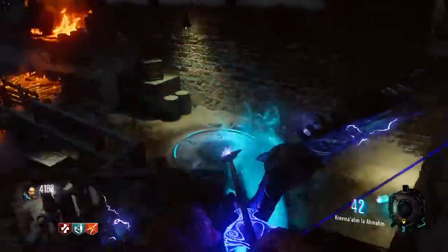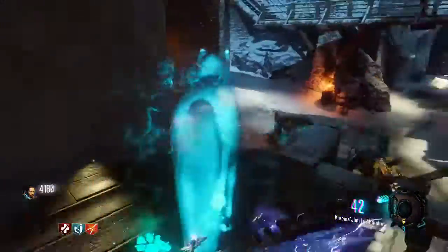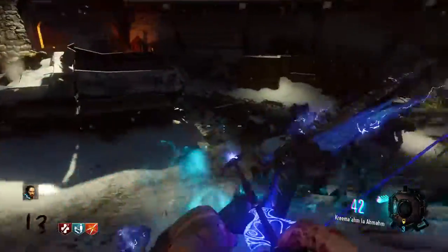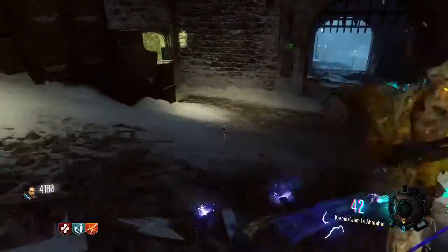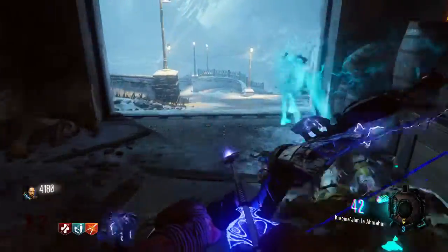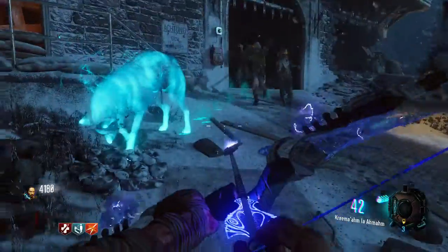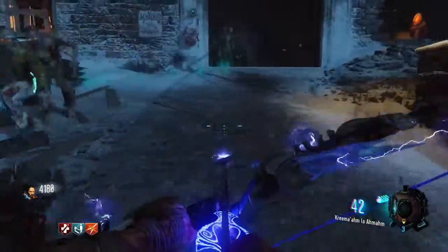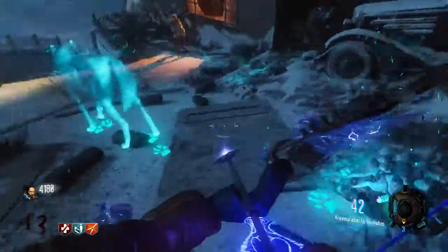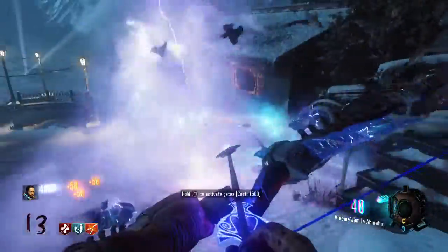Now, which order it does it in I don't know, because I'm not sure if it's random every time or if it's a fixed order. If you guys have a different order, it'll be courtyard, then spawn area, and then the undercroft.